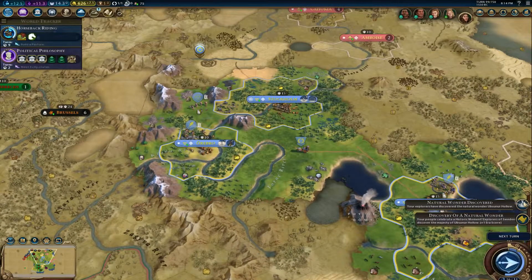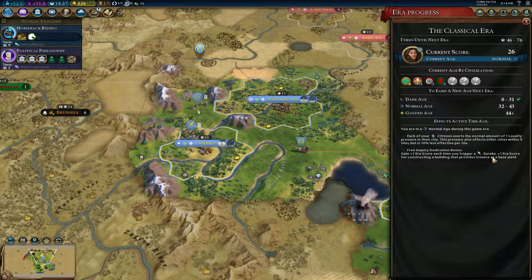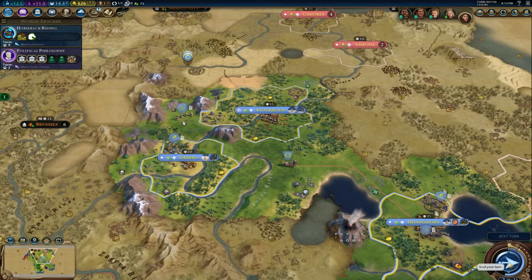Next turn. How are we doing on our era score? We're at 26. I think we'll be able to get to 32 at least — at least the normal era. How many more turns? 46. I think we'll be able to get there.